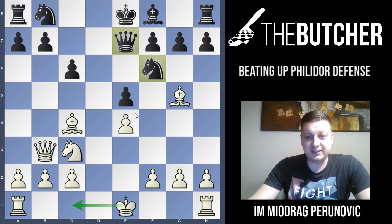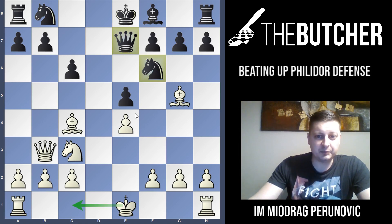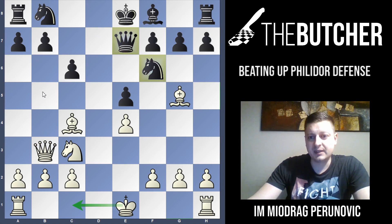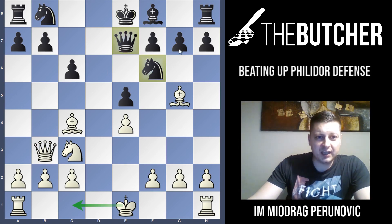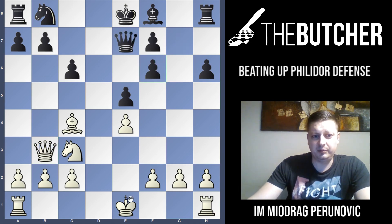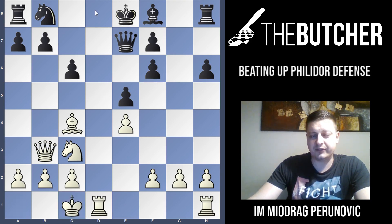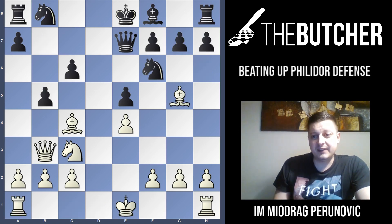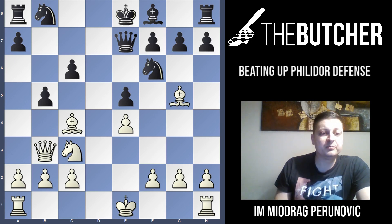He can't play h6 because that leads to Bf6, and if queen takes, queen b7. If g takes, that's just a terrible pawn structure, and you can play long castle with the idea of Bxf7, Qxf7, and Rd8 — a similar idea to Fischer's game. Morphy played Bg5, pinning the queen and knight, planning long castle to complete development. The opponent played b5, and now the game finished with a beautiful sacrifice.